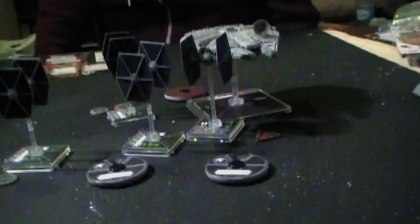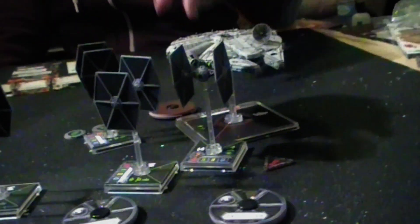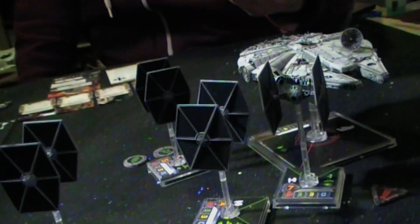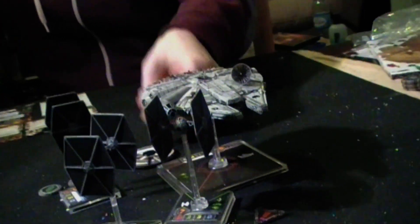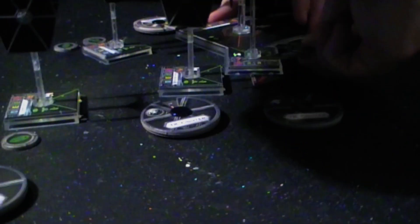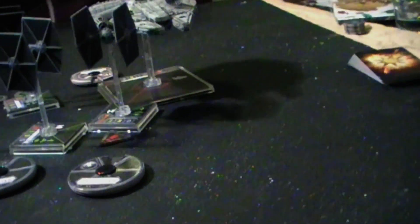Now is the rebel turn, so we're going to find out what the Millennium Falcon is doing — a sharp turn two in this direction. I've made a mistake here with the Millennium Falcon's huge base size. I'm not going to move anywhere because I'll overlap at the end, so the Millennium Falcon stays there and cannot perform any actions. They also can't shoot Mauler Mithel and neither can Mauler Mithel shoot them.